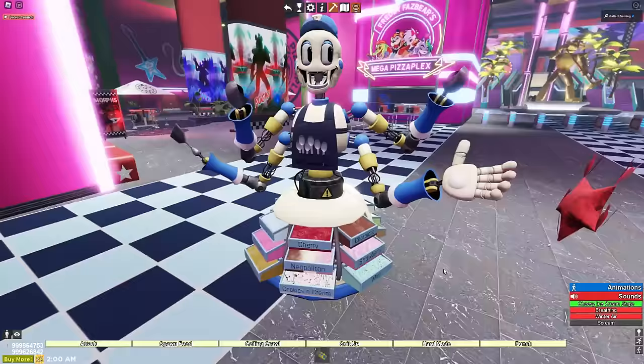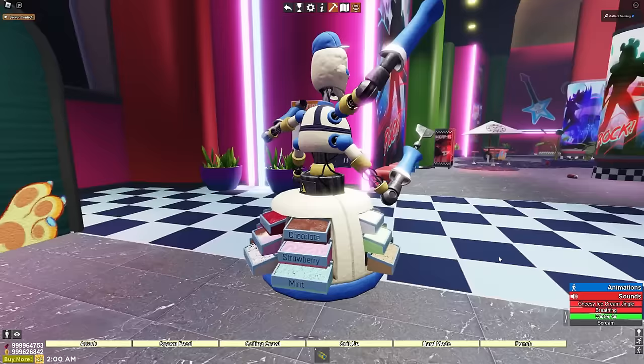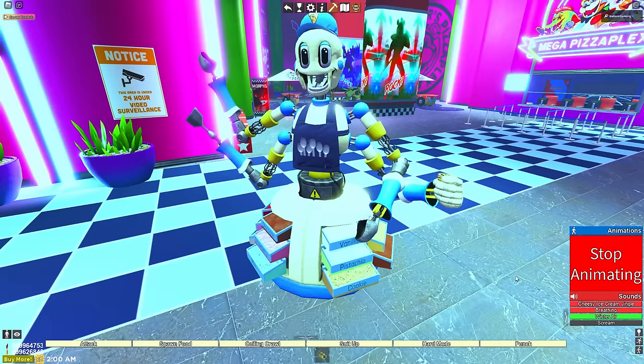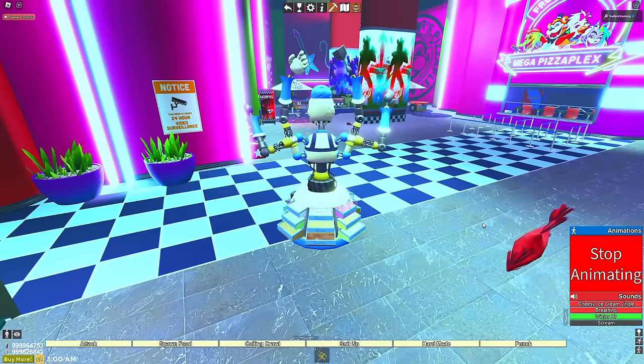Cheesy ice cream jingle. I like that. We have a breathing sound and a winter air that goes perfect with activating the ice mode. We also have animations as well. We have a serve - these animations are so clean. We have a lean left, a lean right, a look up, and a spin. This might be the best animatronic I've ever seen. One scoop of peanut butter pistachio, please.